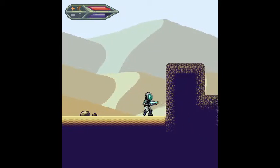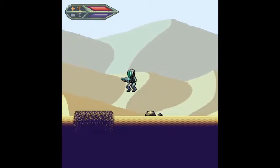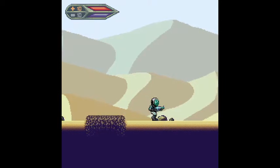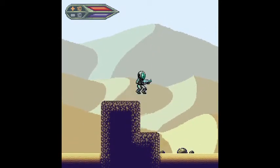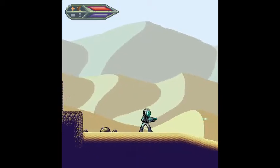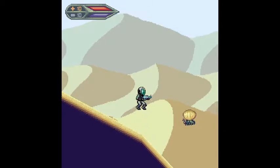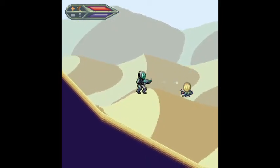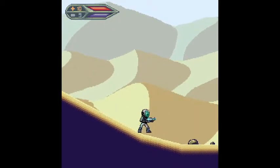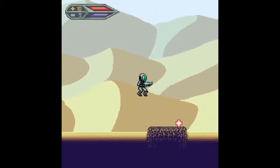Got a little gun butt there. Do we double jump? Yes, we do. I learned from a few times doing this. So what do we got down here? Got a bloat fly of some kind. It's now gone. We have sand dunes. We're in a very sandy place.